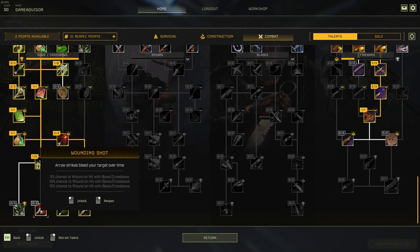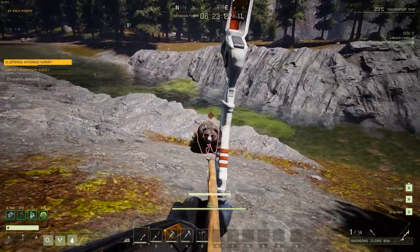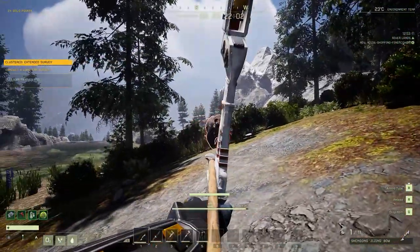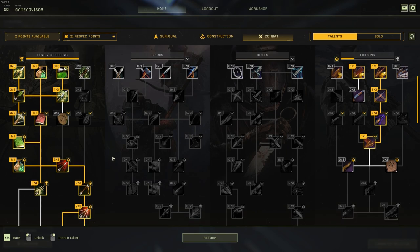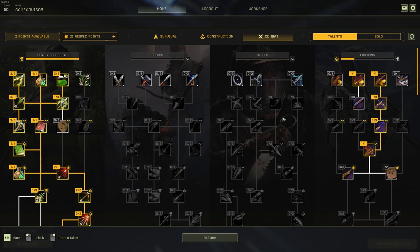Chance to wound on hit is usually worthless unless you're using knives or spears — in the bow tree we're one-shotting things most of the time anyway. Projectile damage for crafted bows is great if you don't bring an exotic bow, but if you do bring your exotic it's worthless. A lot of what I've said about the bow tree applies to spears and blades as well. Wear rate is the one thing I'll always tell you to stay away from — it's very rarely going to matter.